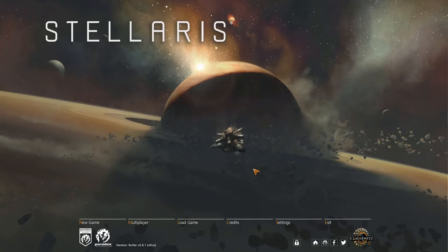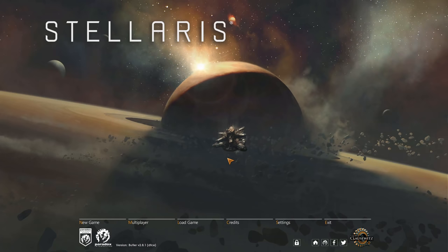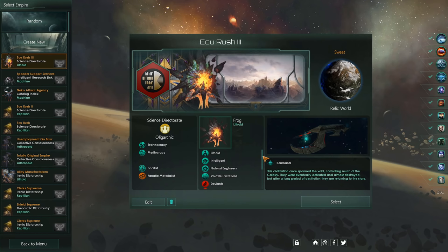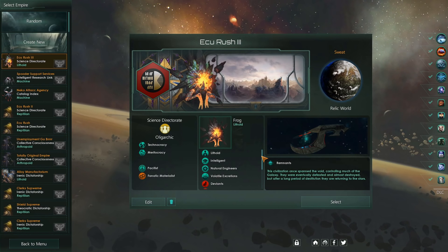Greetings everyone, I'm Stefan and today we're going to be taking a look at a build that can get you an Ecominopolis in your early 2230s. This build is quite strong by itself, but it also involves some strategies I'll be showcasing throughout this video to make sure you can actually stay on target and get that research production up and running.